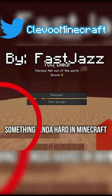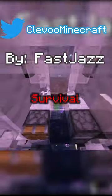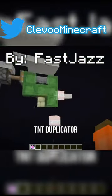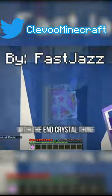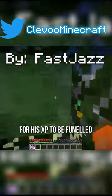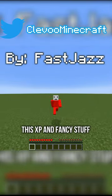Beating the ender dragon is considered something kind of hard in Minecraft, but imagine being able to farm the ender dragon in survival Minecraft. This guy first activates a TNT duplicator, then he summons the dragon with the end crystal thing. He goes up with an elevator for when the dragon is killed, for his XP to be funneled to him.